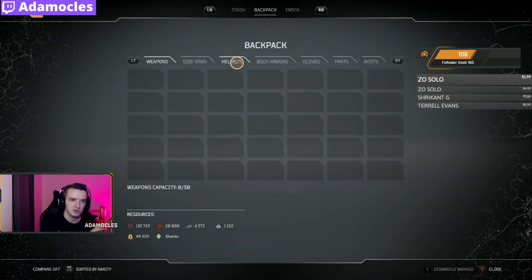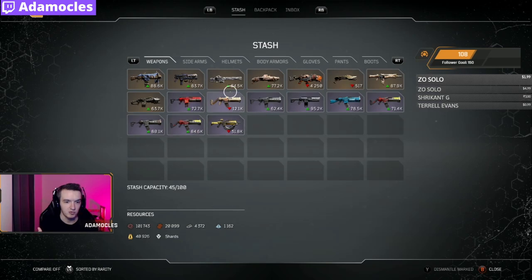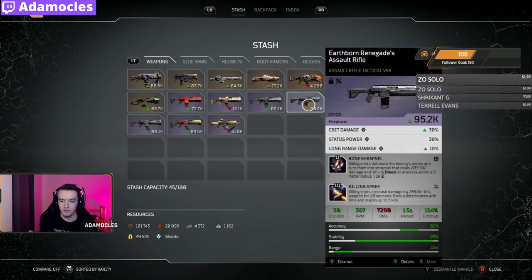So how do you do that? Well first let me just show you what you could potentially be looking at. This is mine that I farmed. It has 95,000 firepower, which if you compare it to the rest of my tactical assault rifles it dwarfs all of them. The base damage is 7,290. It's pretty insane. I honestly haven't even used it yet, but this is just what you could potentially be looking at.